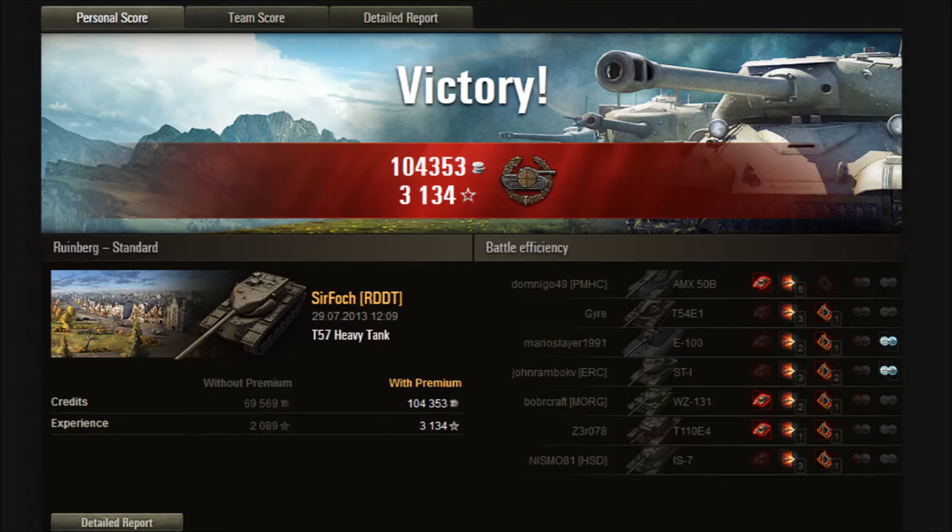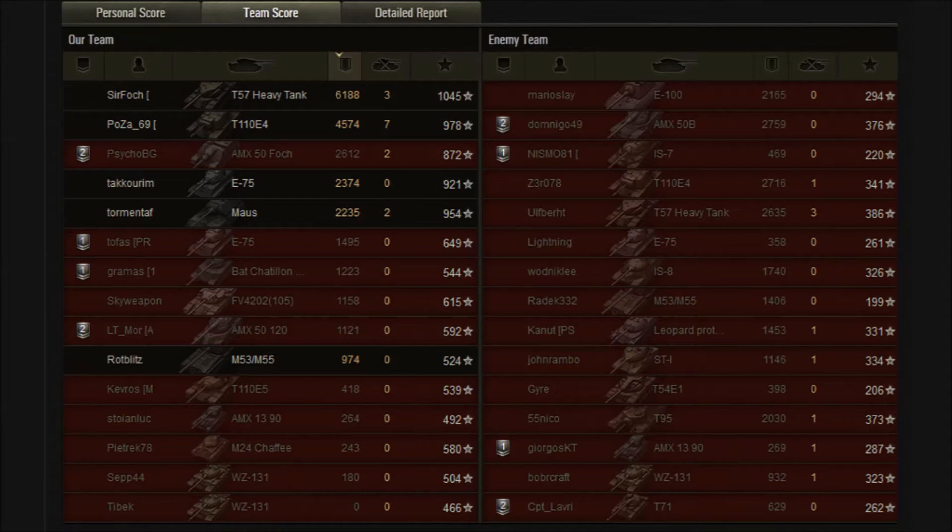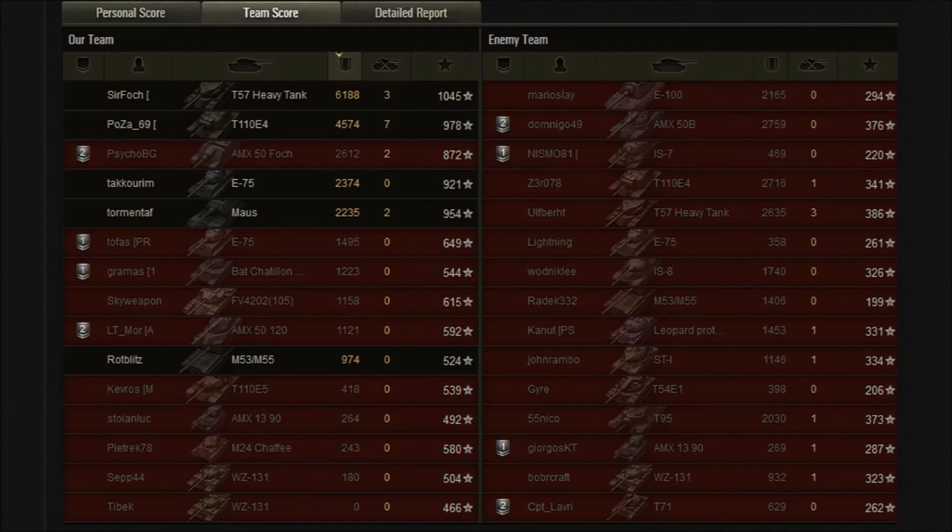The T-57 Heavy — not my favorite tank just because it doesn't challenge my abilities as a player. It's too easy to play, but as a tank it's really good — borderline OP. If you want something like that, go for it. The experience shown was doubled on screen, so it was a 3K damage game, which you get a lot in the T-57 Heavy. With the T-57 Heavy credit event giving 30% bonus, in the time of the event the T-57 would act like a tier 8 premium tank in terms of credits made. I hope you enjoyed, and I'll see you in the next one. Bye!